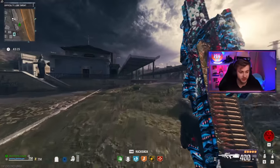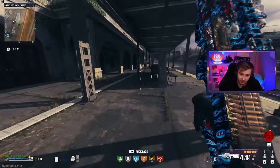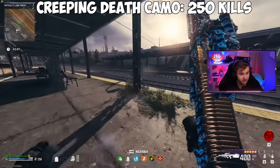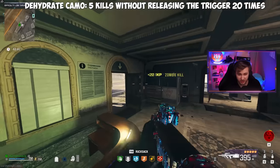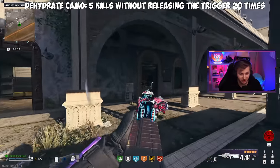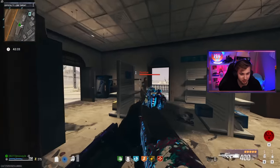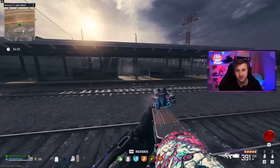Since we are grinding golden ivory on this, we have a few base camos to get done first. The first one is 250 kills, which is like on every single weapon. Then we have to get five kills without letting go of the trigger 20 times, which should be super easy with all the ammo we have. And yes, I will still COD reload after only shooting a few bullets — I don't see a universe where I don't do that.